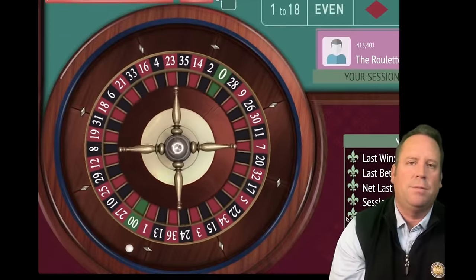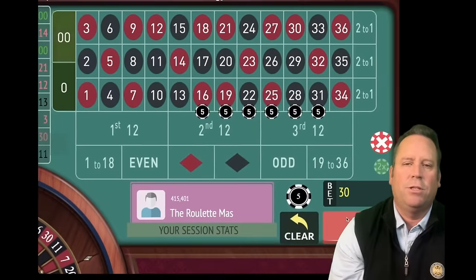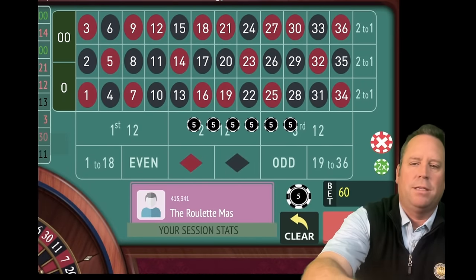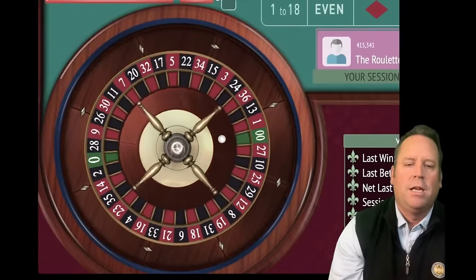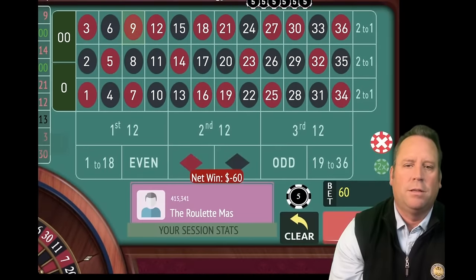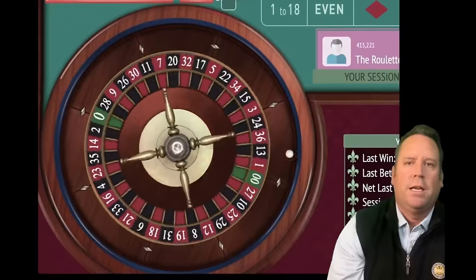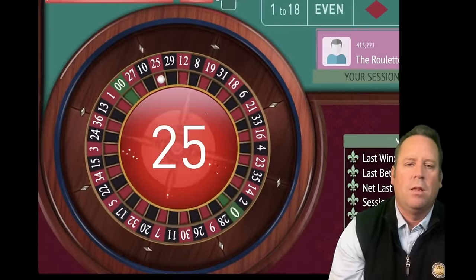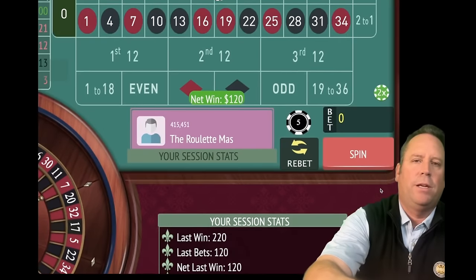The more simple the system, sometimes the better, because it keeps you from losing track of what you're doing. We just lost that one with another double zero, so we're going to double the bet to $60. That's a loss — so we're going to double again to $120. Let's see if we can get a high number here. That's a 25 red — we'll take it. We're up $360.